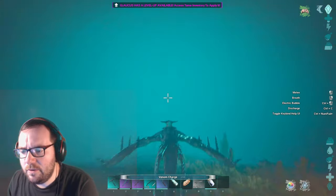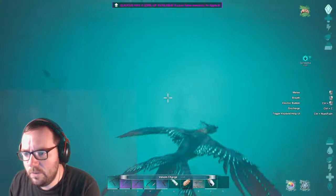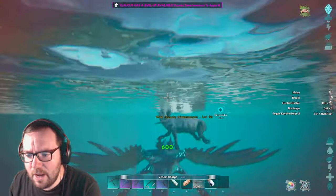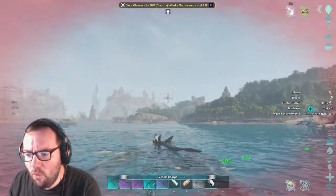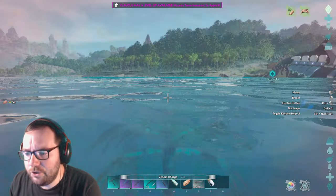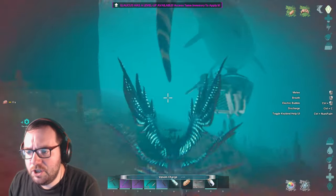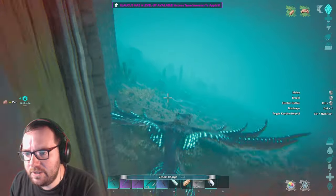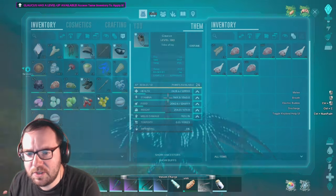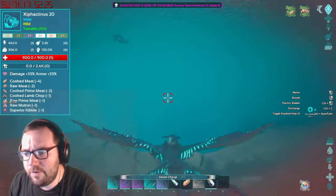With this guy I can't go to the surface — that's kind of an issue. Let's see what it's capable of. I think it does rely on biotoxin. 600 melee right off the bat — oh god. The dehydration thing means you don't want to put this on land. I don't have any biotoxin in my inventory so I'll have to find some jellyfish. Apparently you can enable an electric bubble with left control and left click — interesting.